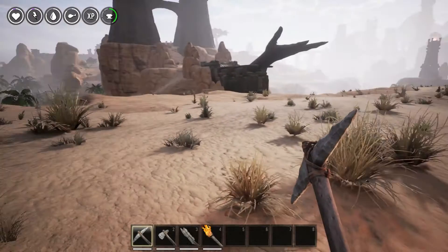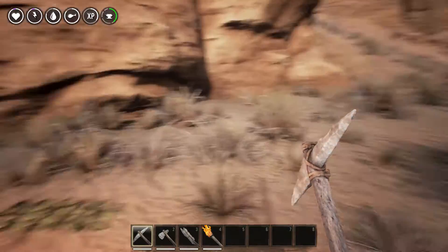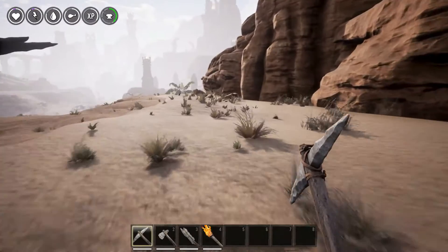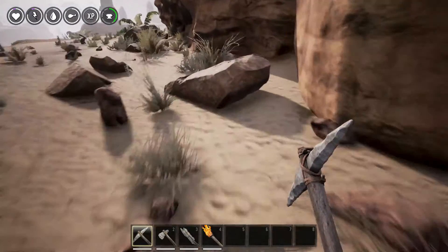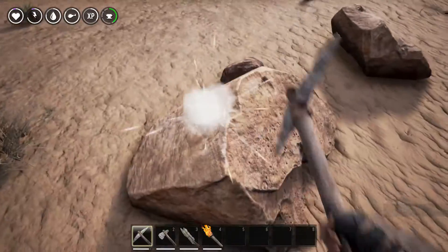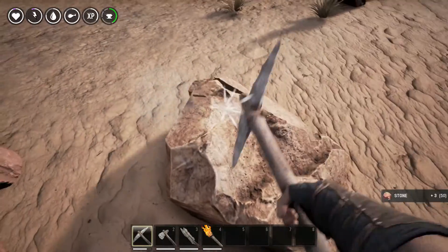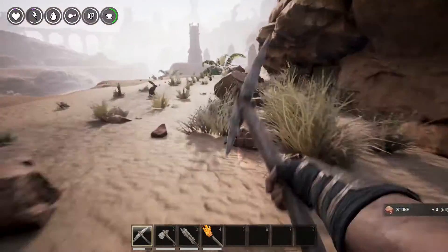Hello everyone, Thranxz here and welcome back to Conan Exiles episode 20. We've made a little bit of progress since we've been reset back to stone tools, but more importantly, we made a revelation. Instead of focusing on building while our resource gathering is low, we're just going to build a lot of our crafting stations outside.